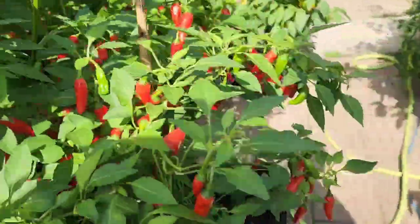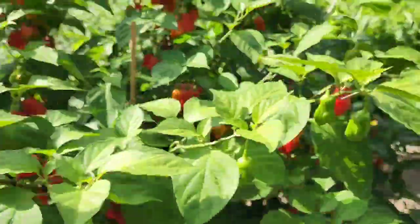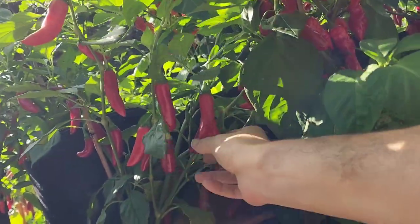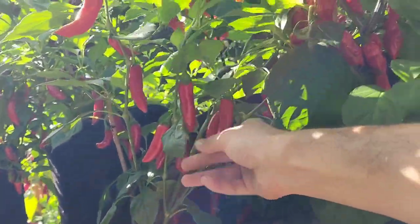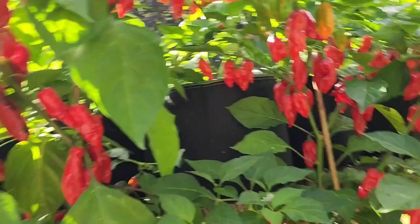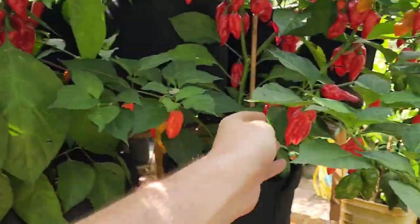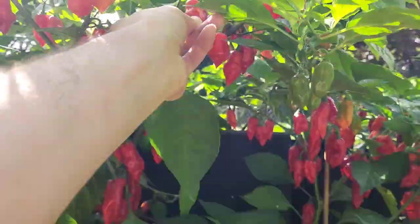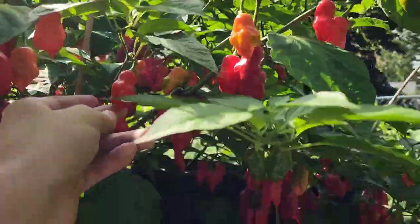On the back side here we have more of my crosses — this one I think was an annum and not like a chinesni. Looks like this guy is bad but they're kind of normal annum. This one over here, this guy and this guy are sisters. They have a lot more of a chinesni look to them.